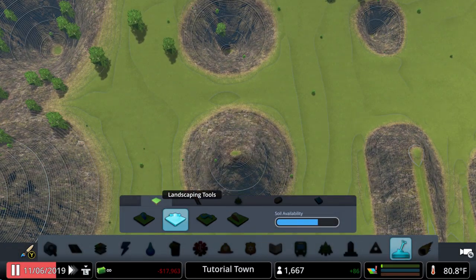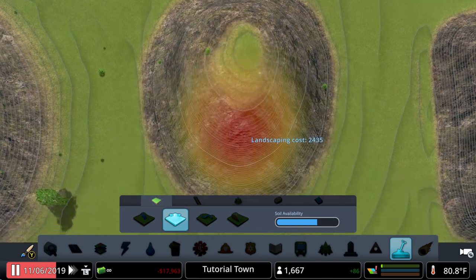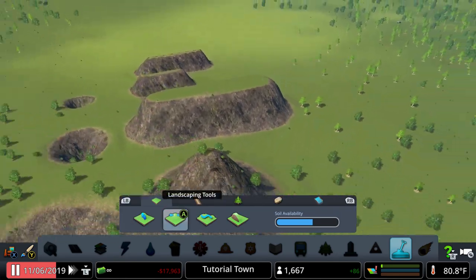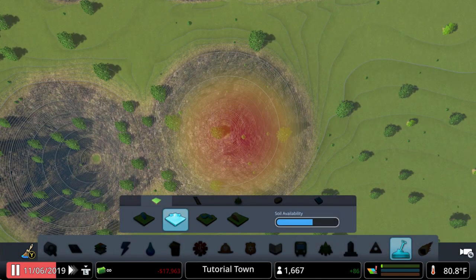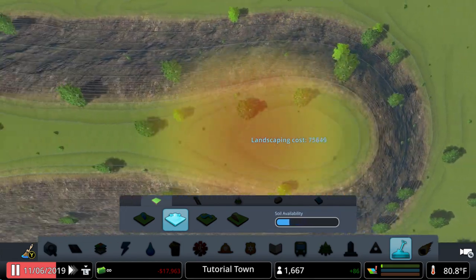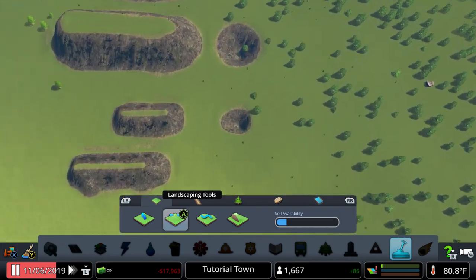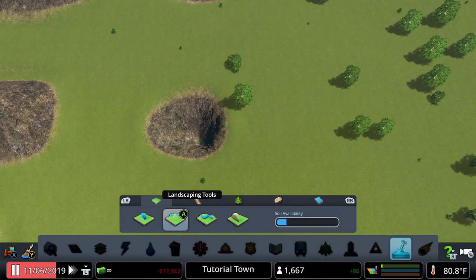With the medium brush you can select the center point and make the same height, and same thing with the large brush — select over the center and voila. Likewise if you're trying to make a lake or lower the terrain, you go into the small brush, select the small area, and you can expand from there.